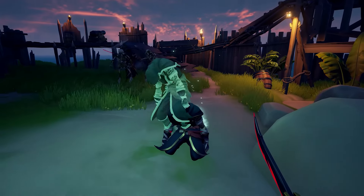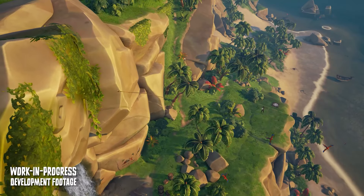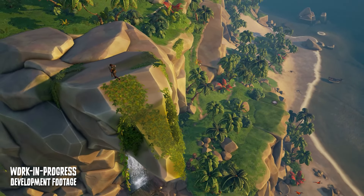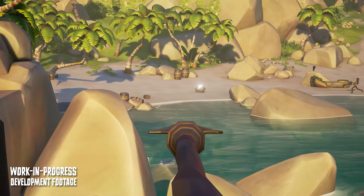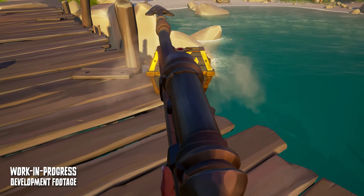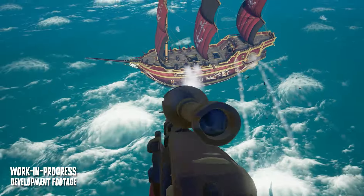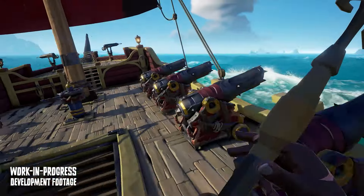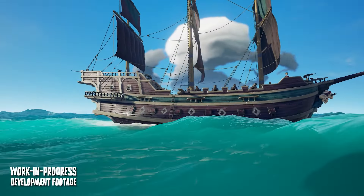Looking ahead to Season 14, Rare have nicknamed this season Pirates of Mystery. From new ways to be stealthy and cause some healthy means of chaos, they are looking into new tools such as blow darts that can trigger various effects, from sound effects to using skeletons to perform random acts on your behalf. Then there's talk of traps and even a grapple gun to steal treasure, reach higher places, and even land you on enemy crew ships.